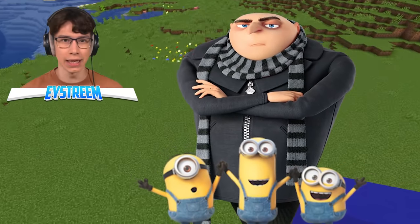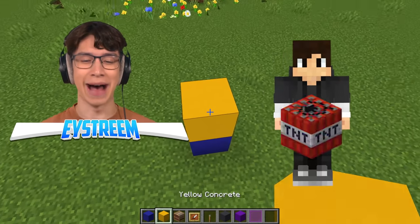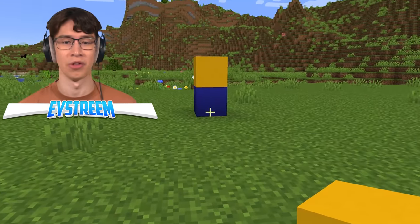If Gru gets minions, I want some of my own. Wouldn't hurt to have something protecting me from Ethan's TNT Bandits. And done — blue pants and yellow head, that's basically what they are.